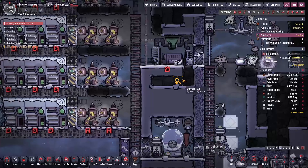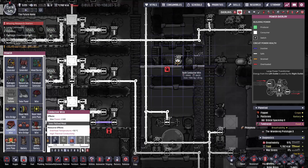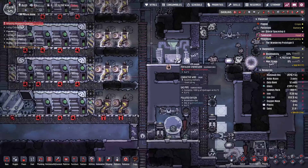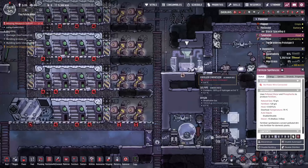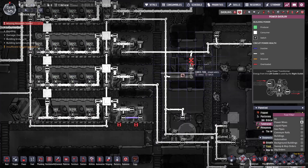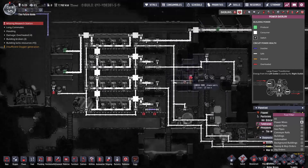Ah, look at that. We need power. I can run it off this — that's actually not a lot of power for something, you know. Actually, I might run it through here instead. I'm gonna run that through there. That'll work a lot better, I think.